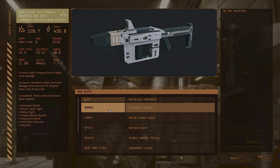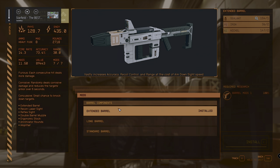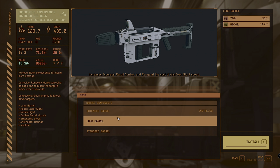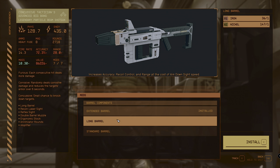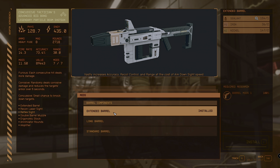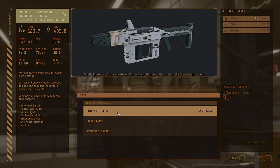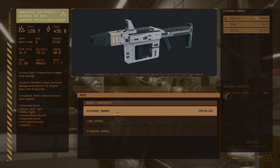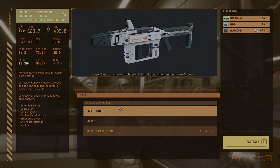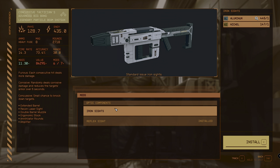Let's walk through the best mod options for this gun. For the barrel, you have a long barrel, standard barrel, and extended barrel. The long barrel increases accuracy, recoil control, and range at the cost of aim-down-sight speed. I've preferred the extended barrel because that accuracy, recoil control, and range combo is just brutal and devastating. The choice for the laser is a no-brainer — we've gone with the recon laser to give us extra range.